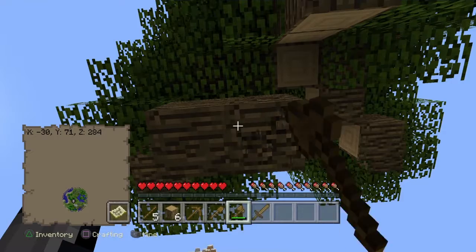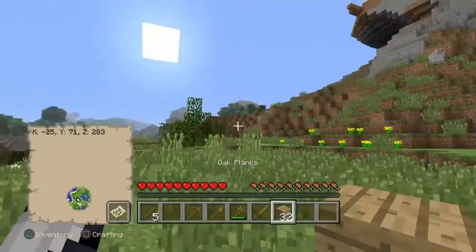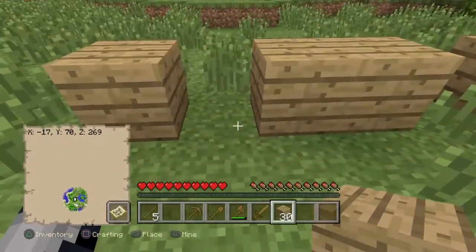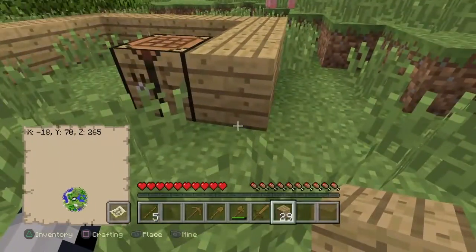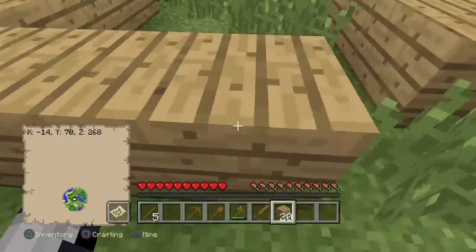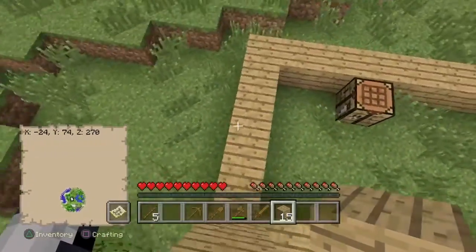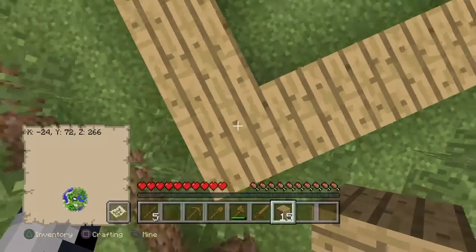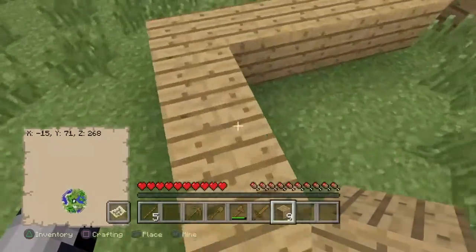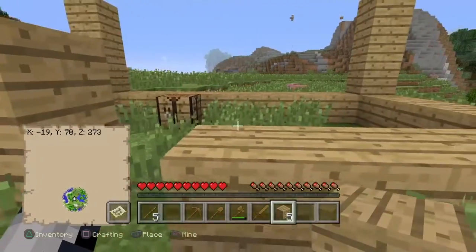Sorry, I was just concentrating. 32 - that's half a stack. Okay, that's where the door is gonna go. Let's start. There we go. As you guys can see, I am building a door now.